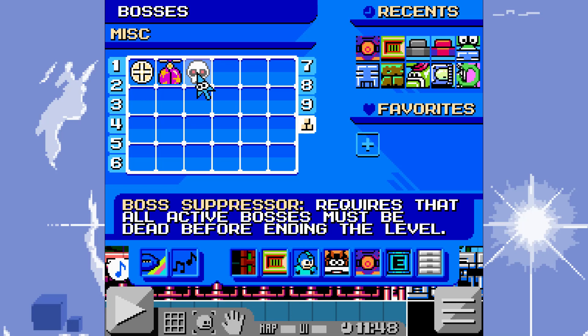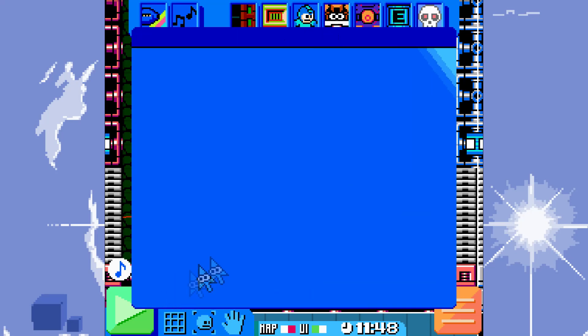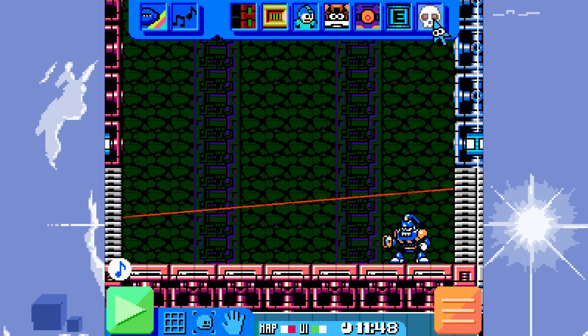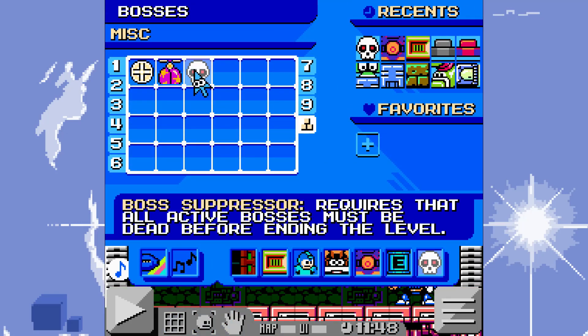Boss suppressor requires that all active bosses must be dead before ending the level. I think they should add like a main boss switch somewhere — like, when this boss is killed it will end the level, because what if you want to have a level with optional bosses? The Mediterranean thing where there's a secret boss somewhere. It's kind of still a bit of a limiting factor.